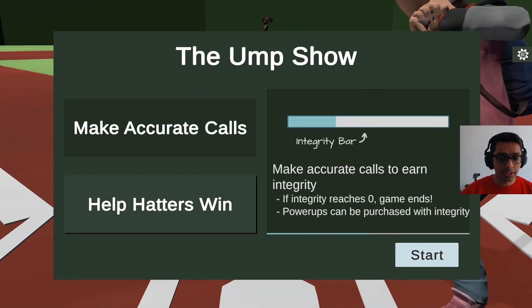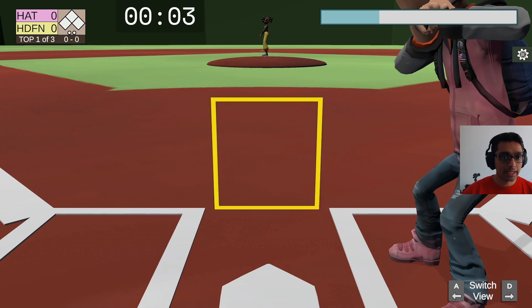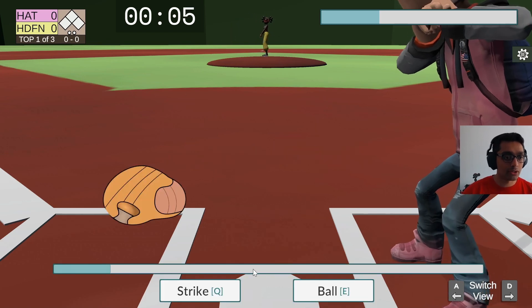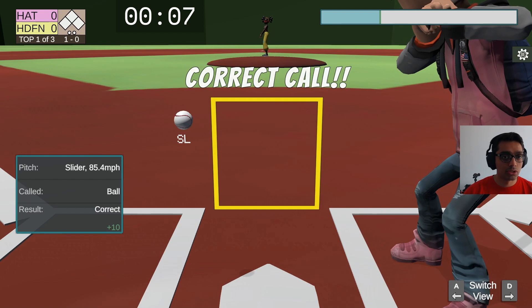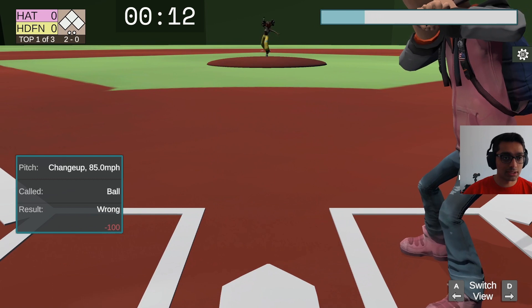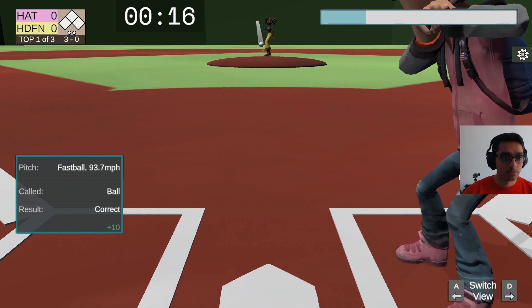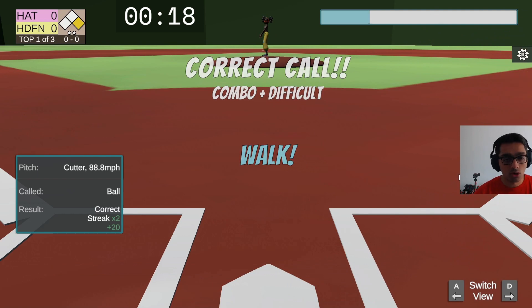Let's get started with our speed run. We have a right-handed batter or a left-handed batter and a right-handed pitcher. Let's see how quickly we can make our calls to get going. Well, that's not a good start — we got a walk.